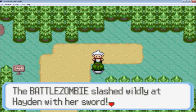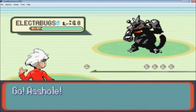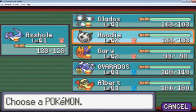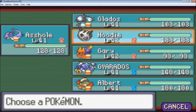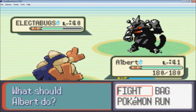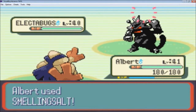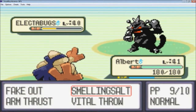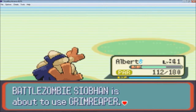Looks like we got ourselves a trainer here. The battle zombie slashed Hayden with her sword. She's got an Electabugs — that's not good for Old Asshole here. My team has a real problem with electric types. I think I'm going to go into Albert. I'm going to use a Fake Out and a Smelling Salt. She's going to use a Zombie Liver — is that cannibalistic? Because she's got a Zombie Bogo... and a Grim Reaper.